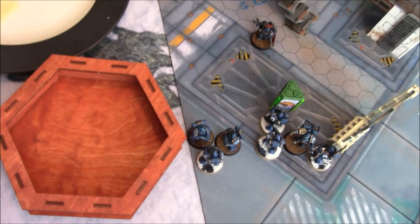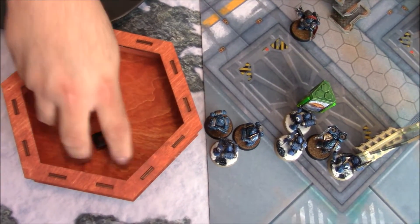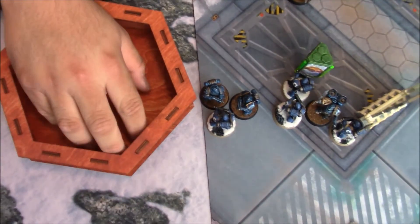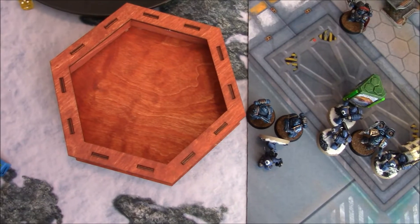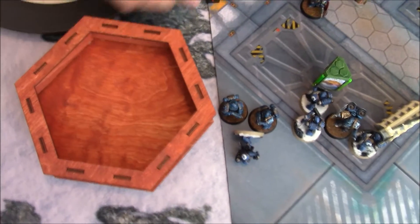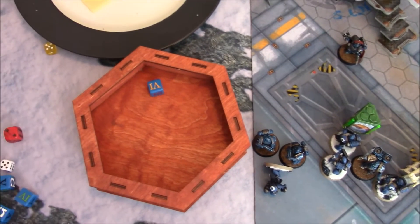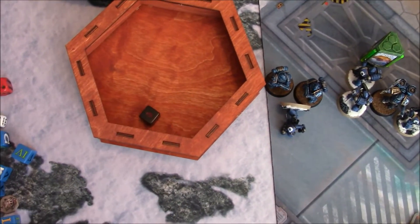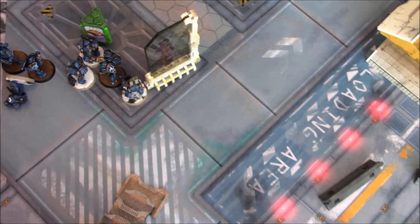Six attacks total hitting on threes — all hit, all wound, two fails on saves. Two wounds get through. It all happens at the same initiative phase, so we keep going. The Night Lord swings back — two hits, two saves. Continuing combat on the other side: three attacks hitting on threes, two hits, wound on fours, two wounds. Saving on threes — one got through on a five. He is taken out of action. The Night Lords get a swing back: two hits, no wounds. Tied combat.